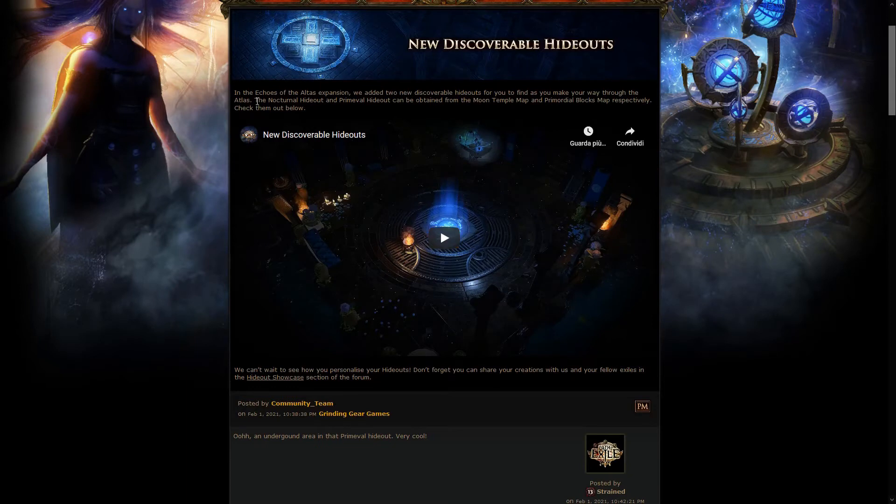First up is the Nocturnal hideout, which you can find in the Moon Temple map, and needless to say it looks just like the Lunaris Temple — it looks pretty damn good. The other one is the Primeval hideout, which you can find in the Primordial Blocks map, and it looks totally amazing. It also comes with a light switch, which is a new thing and it's incredible.